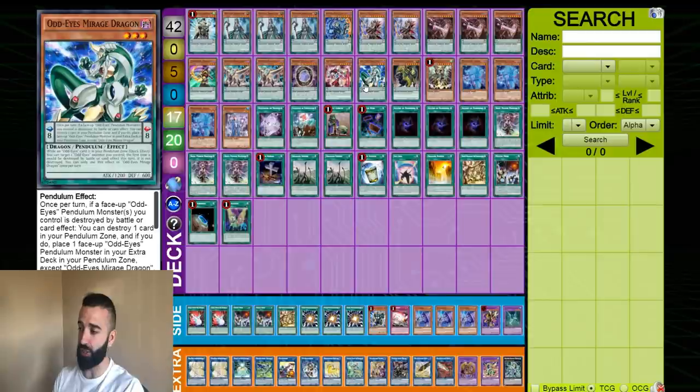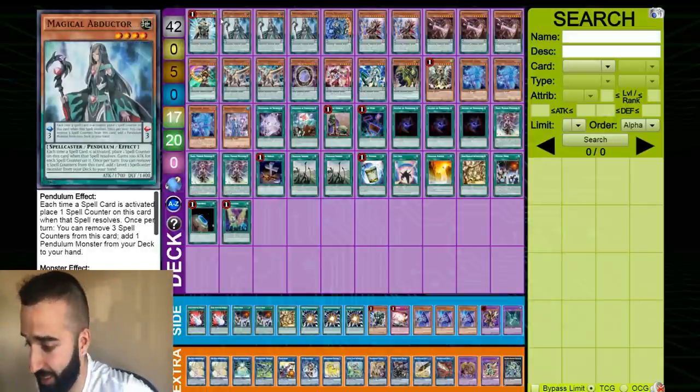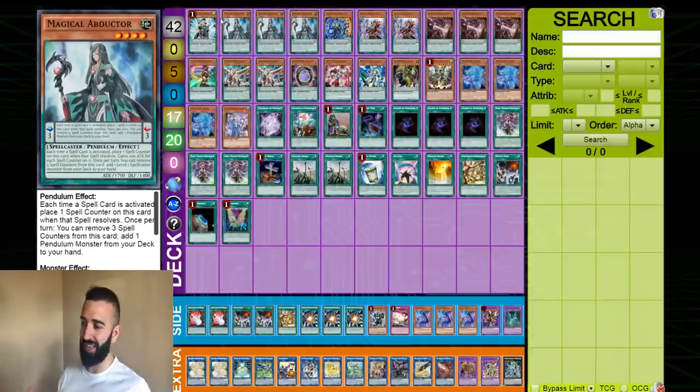I do not recommend playing a high engine if you're playing pure Odd-Eyes — then by all means, take out all the other spell classes that are not named Servant or Abductor, go ahead. But this is a Pendulum Odd-Eyes deck, it is not an Odd-Eyes pure deck. You're not trying to play pure decks, you're trying to win. You're trying to synergize all the Pendulum decks together to find a way to make them all work, because at the end of the day, they all do the same thing.